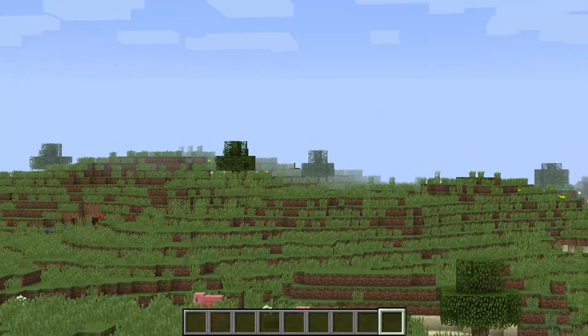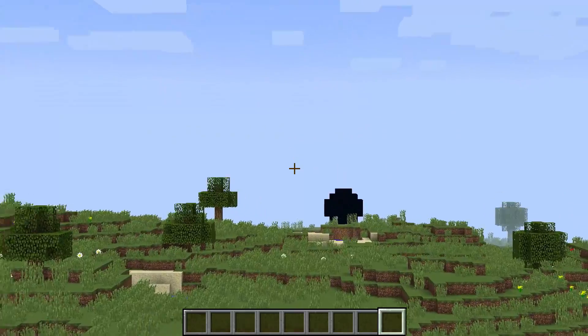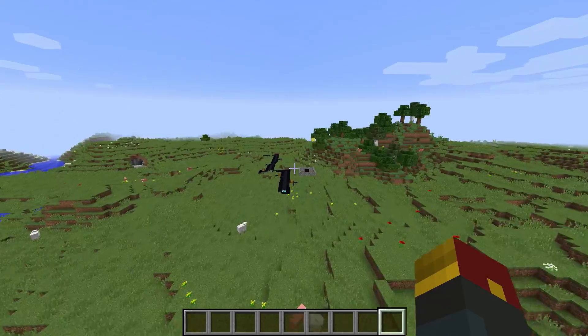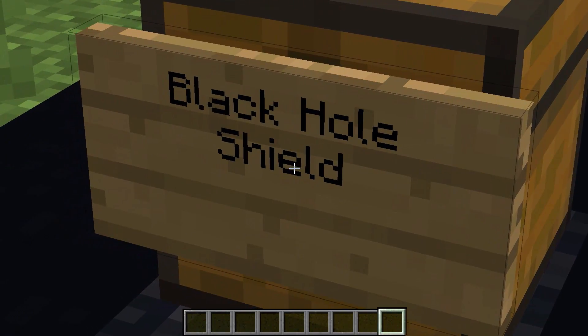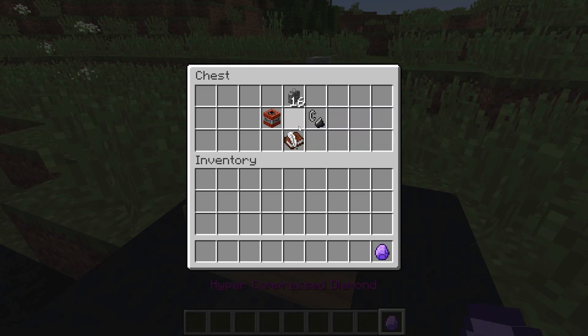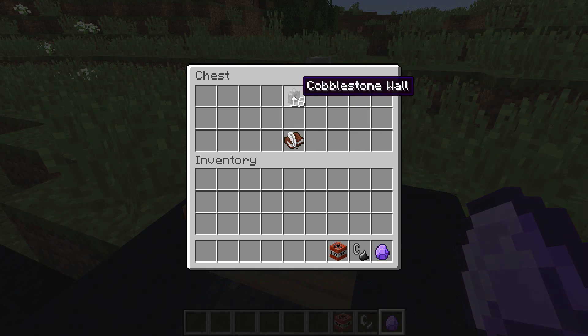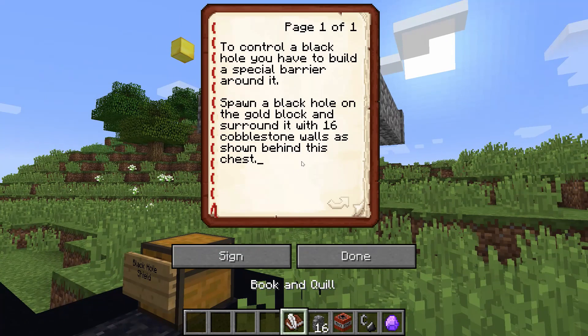So we're going to buy ourselves some time by getting even further from the black hole. It looks like it just evolved once more all the way over there doing its thing. Good thing we're far away. In order to tame ourselves a black hole, we're going to need to make ourselves a black hole shield. We need a hyper-compressed diamond, our flint and steel, and our TNT as per usual, as well as some cobblestone walls to act as a barrier. To control a black hole, you have to build a special barrier around it.